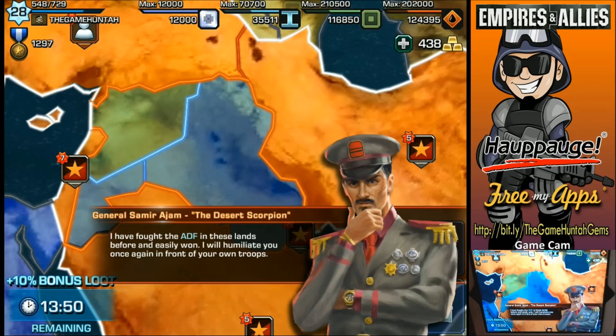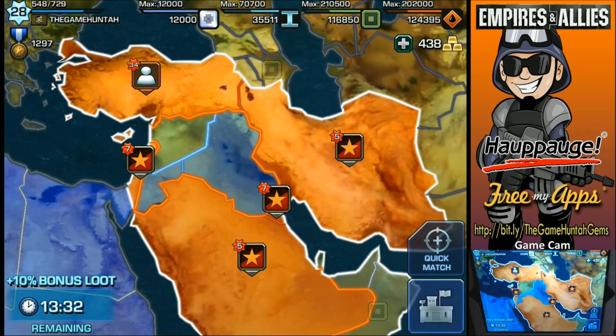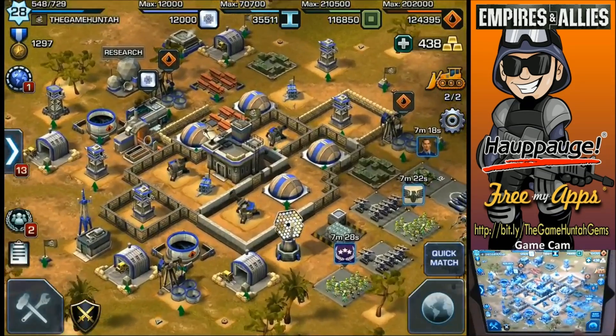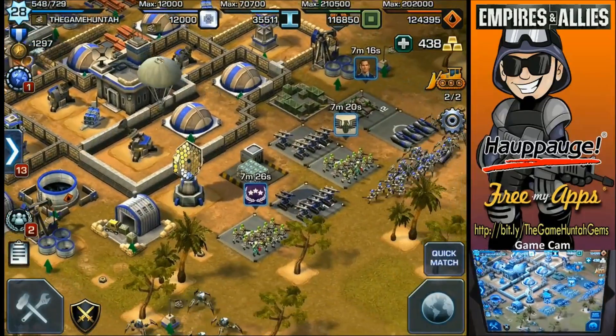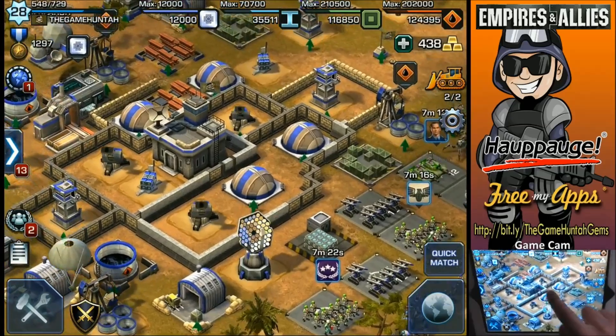General Samir: 'I have fought the EDF in this land and won. I will humiliate you once again in front of your own troops.' Really, dude? Come on, can you be a little more friendly? Let me check if I need any troops — wow, we got all the troops, we didn't lose any! Awesome.